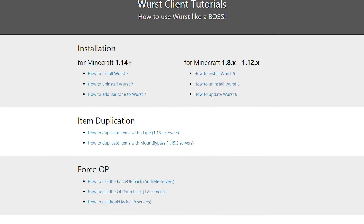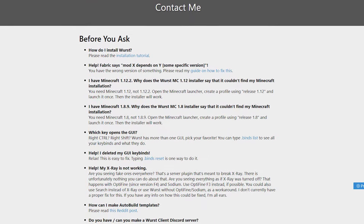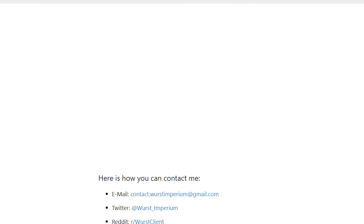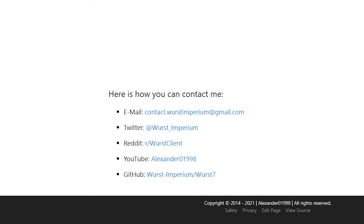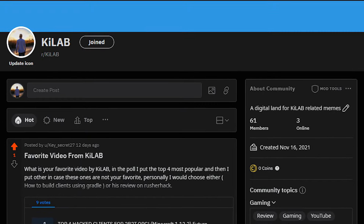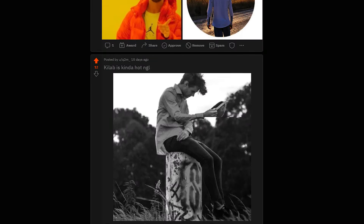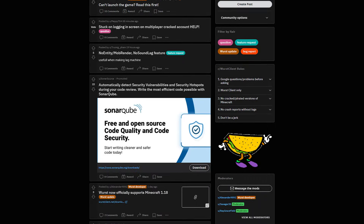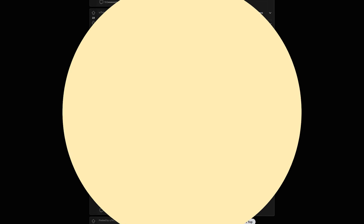If you run into issues with Worst, chances are you'll find an answer on the tutorials page or the contacts page under the FAQ section. If you're still having issues, you can email the creator or ask for help in the official Reddit group. Worst lacks a Discord group, but in its place has a somewhat active Reddit community that can be helpful to anyone experiencing issues with the client.